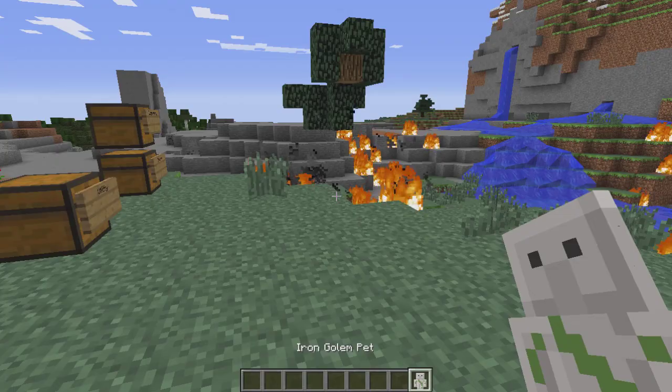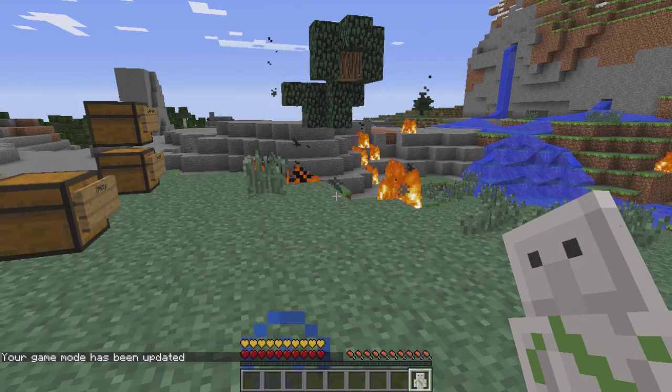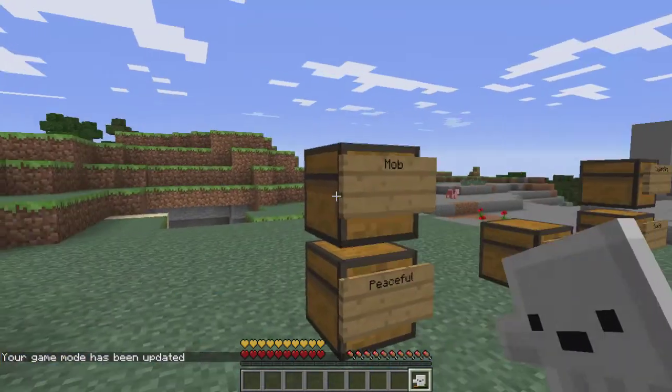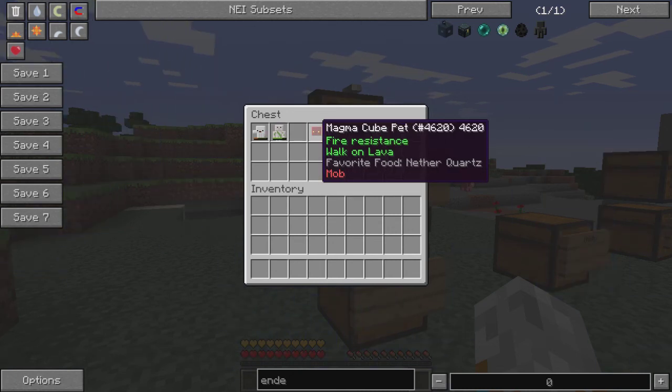This one gives a temporary shield - absorption. It gives you a ton of absorption. But like everything else, there's a bar, so you have to feed it to regain it.